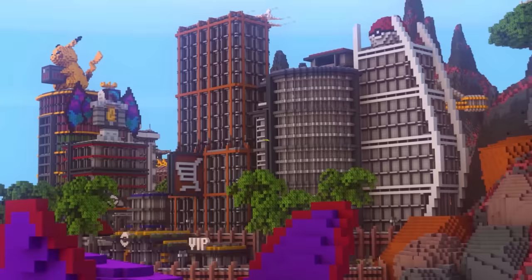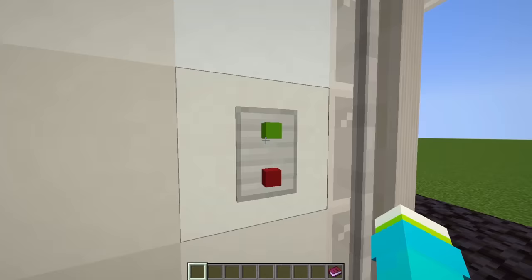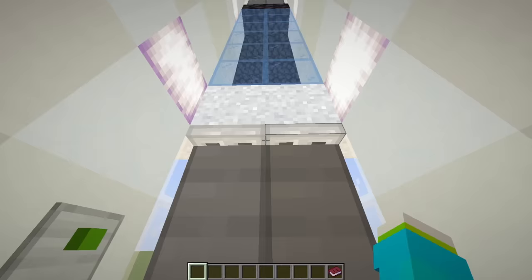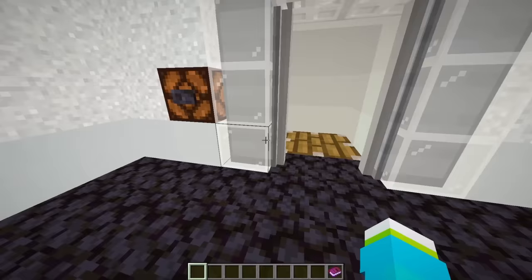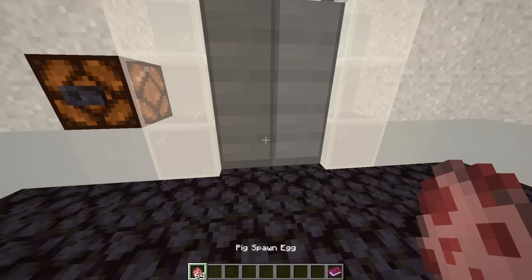This is our fully working elevator in vanilla Minecraft. We'll use this button to call down the elevator and open the door, although I prefer these new buttons I've made. We'll press this to go up a floor. Door opens — we're at the top. We can watch it go back down. Let me prove to you that it's not some weird trick.